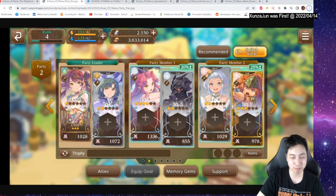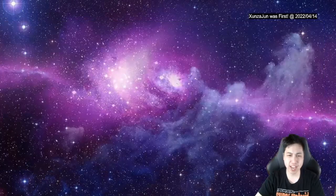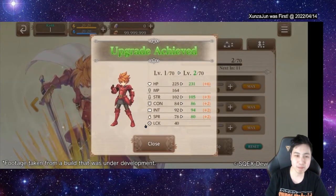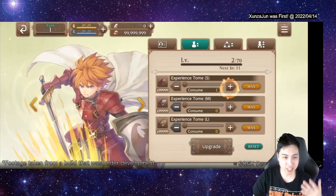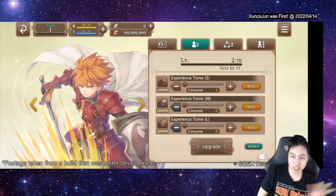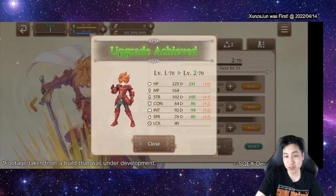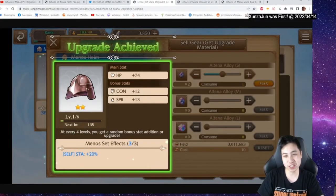I don't know what the difference is between two stars, three stars, and four stars besides the level cap. I'm assuming if you start at two stars you can still unlock up to six stars as long as you have awakening orbs. Here we have the leveling system — you use experience tome books, and you can also level up by doing in-game dungeon runs to get EXP, or level up faster with the books.